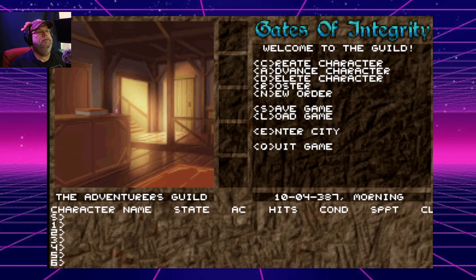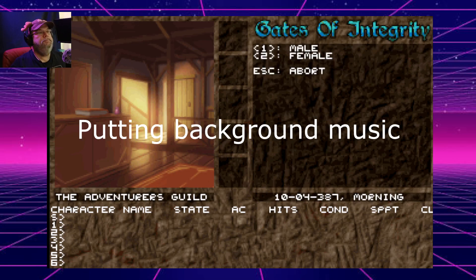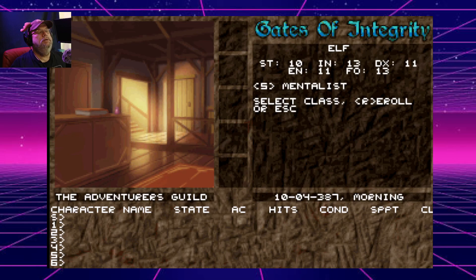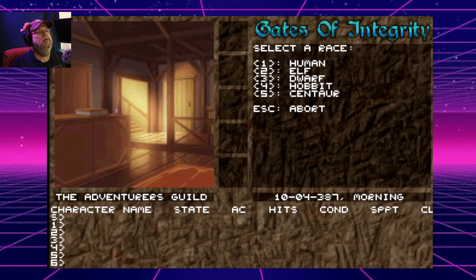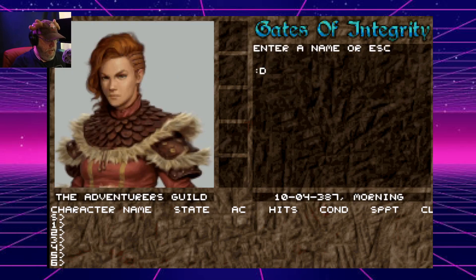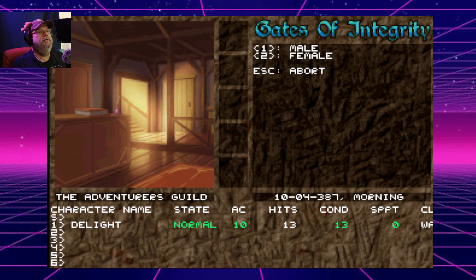I'm going to go to Roster. Is there any other people in there? I wonder if I'm going to create a character. Let's go with Elf — no, I want to create a character. I want a Warrior first — female. Dwarf. A Warrior — that's the only thing. 'Delight' — that's the first one.